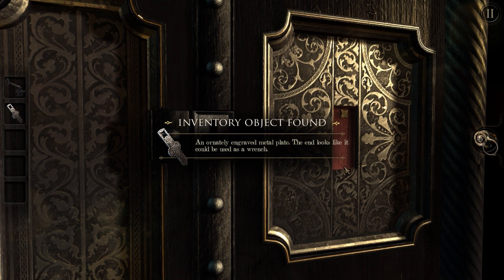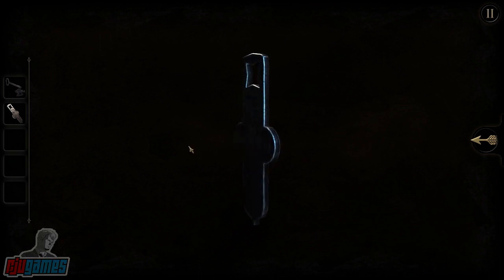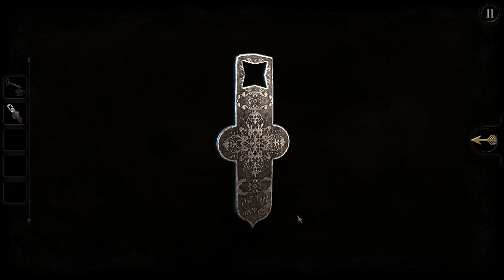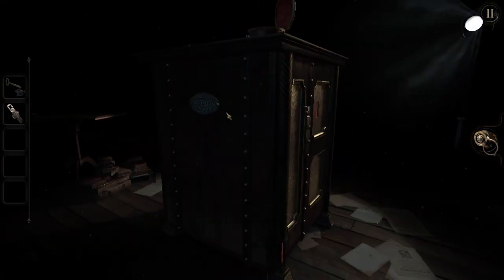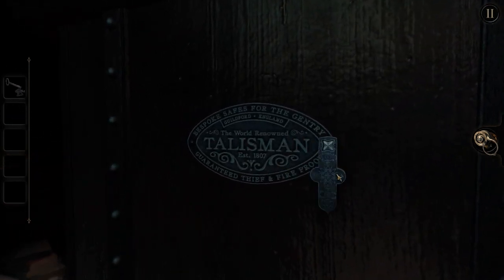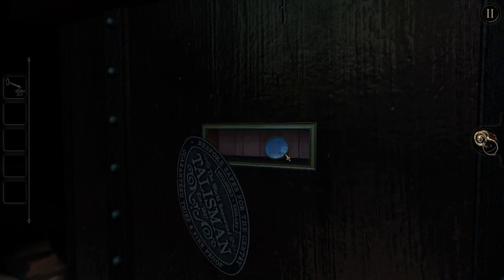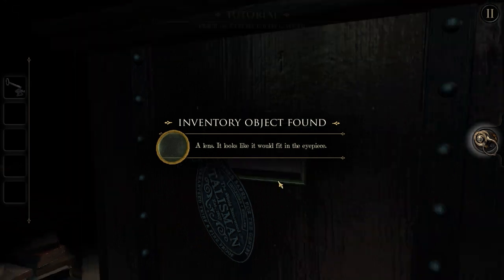An ornately engraved metal plate. The end looks like it could be used as a wrench. I think I know what to do with that. I'm just going to have a little examine to see if I can pull it apart or twist it round. It is very intricate, very ornate, very nice design. It's a lens! This is for the eyepiece — it looks like it would fit in the eyepiece.